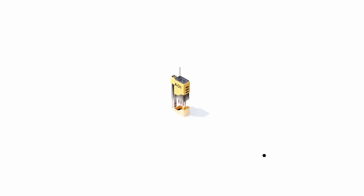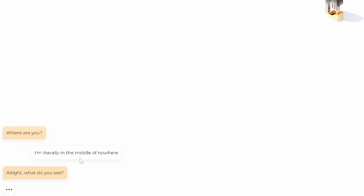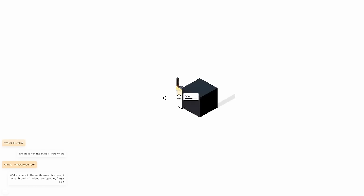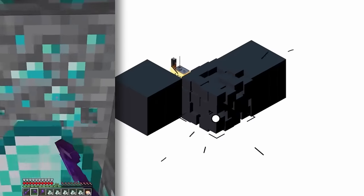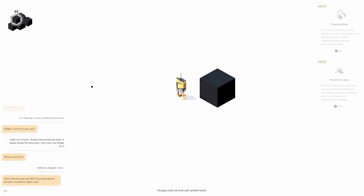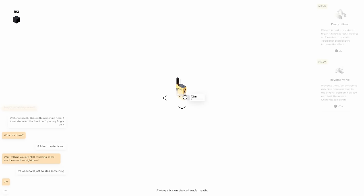Here in the middle of this void we have a machine, and these two people are talking on the side. I'm literally in the middle of nowhere. But if we just hold on this machine it starts to generate some cubes, and then we harvest some of these cubes. We get 64 of these charanite things and each one of these is worth 64 of whatever it is.